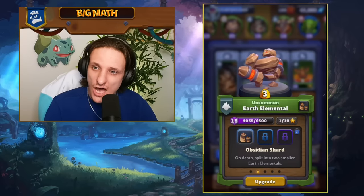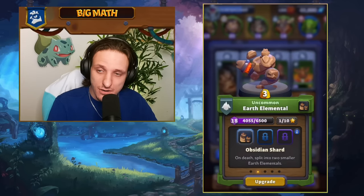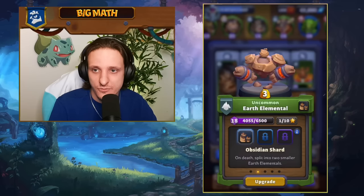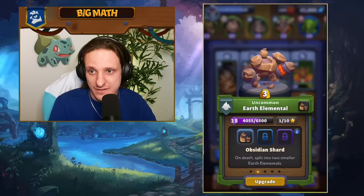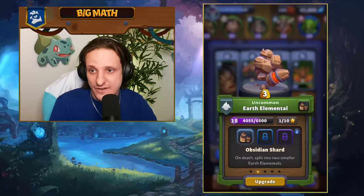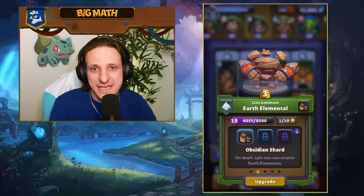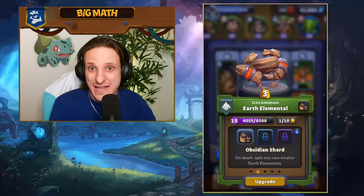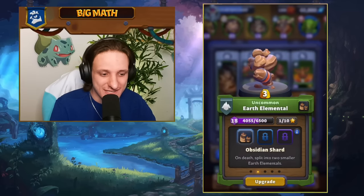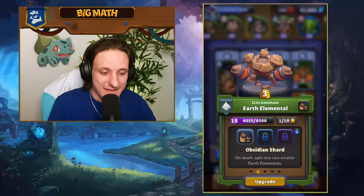We're going to protect the Harpies with the Earth Elemental. The Earth Elemental is meant to be played on a turret once the Harpies arrive — the turret will focus the Earth Elemental, and then the Harpies can destroy the turret. You can also play the Earth Elemental on the enemy backline to distract big splash damage units while the Harpies take them down.